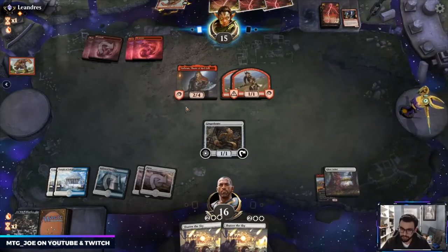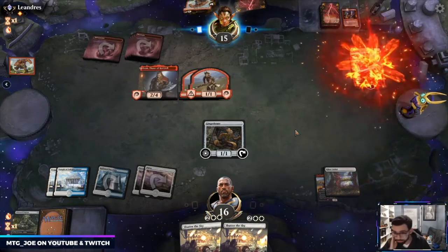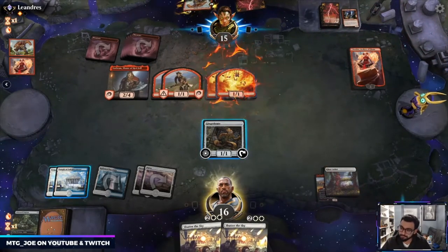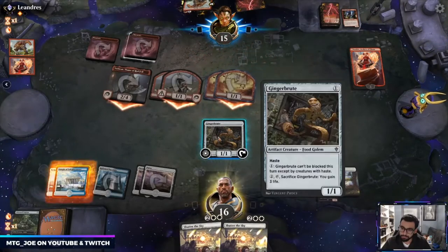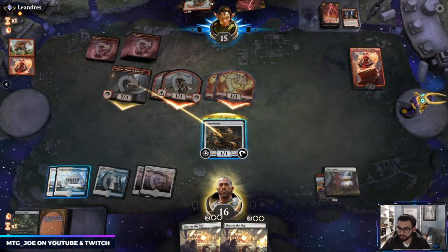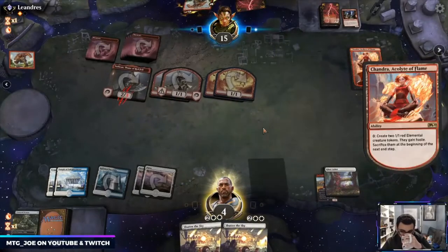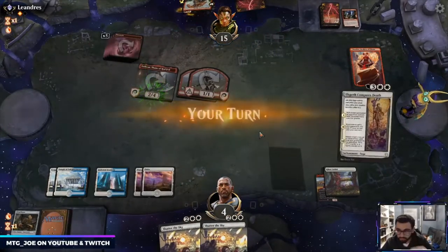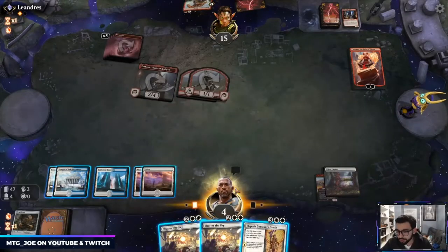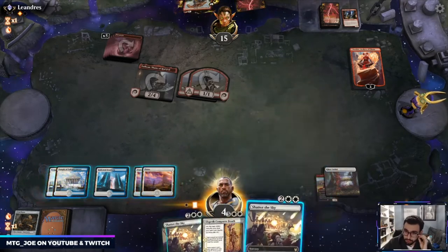We'll get some damage in but I'm going to wipe the board here. Chandra is actually unfortunate. We got a block here but Torbran's going to deal a whole bunch of damage to us and then Chandra comes back. So we have Conqueror's Death for the following turn.